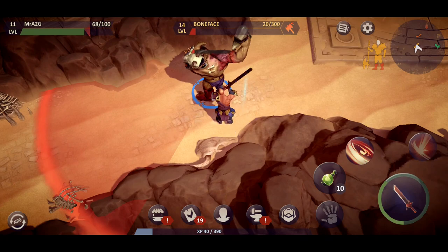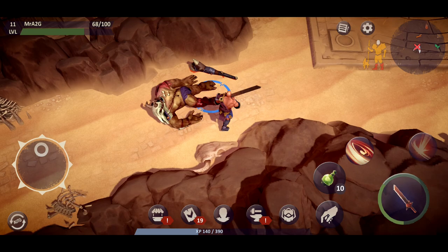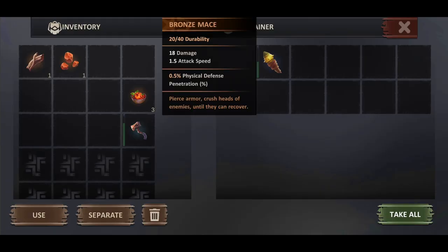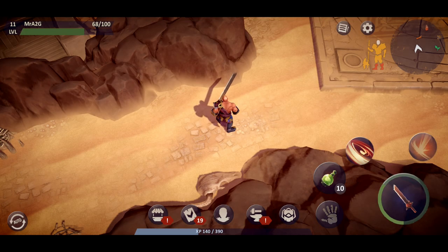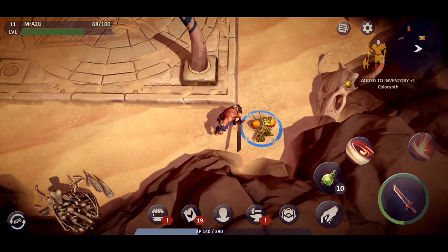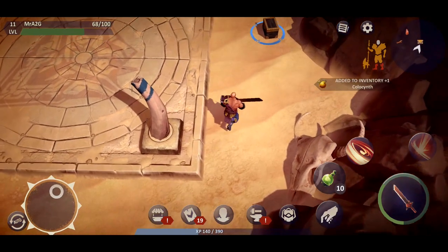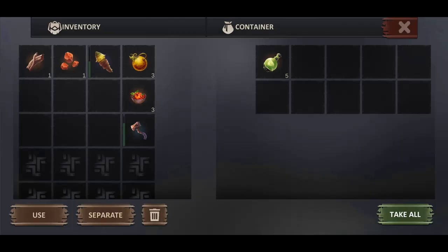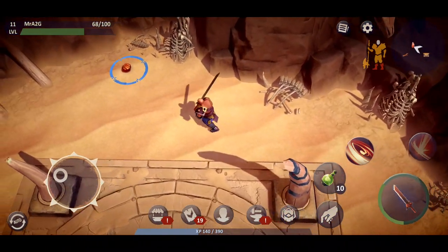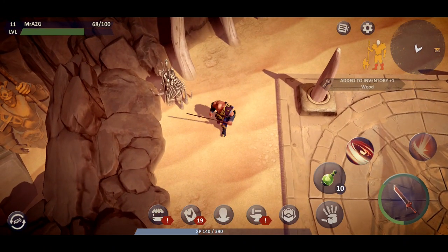We've taken him out. As you can see he's not that hard to take down. He drops a bronze mace — I've already got one at home so this is the second one I've picked up. Two for two, zero for the Bone Face. You also get a half stack of other items. If it feels like a worthwhile event, you can definitely come through and take him out.